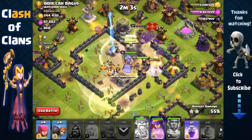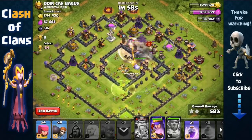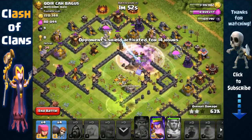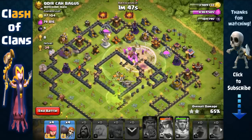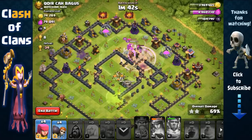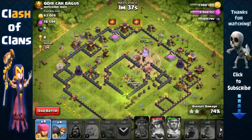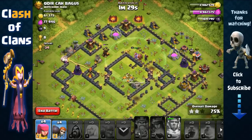We need the queen to remove the inferno — there we go. Unfortunately we lost the healers, so we're not going to be able to 3-star. That's the main problem with this strategy: if you don't have the healers, you're not going to be able to 3-star. We'll use the third rage spell and we're going to get a strong 2-star. That's something I really love about this strategy — even if you can't 3-star, you're going to get a strong 2-star if you do it properly. High reward and not too much risk.